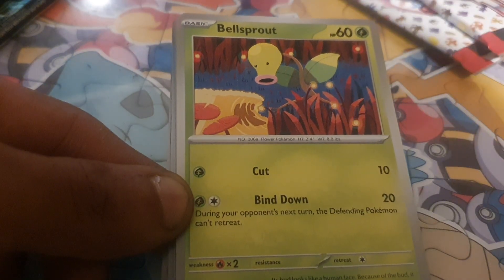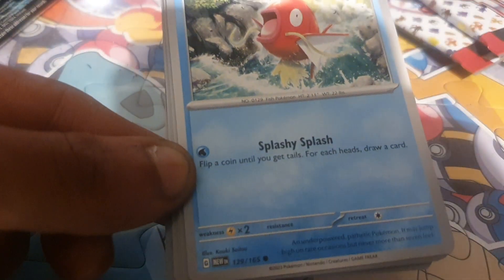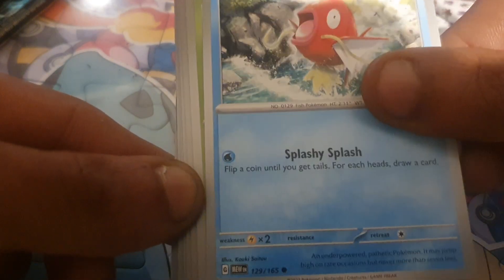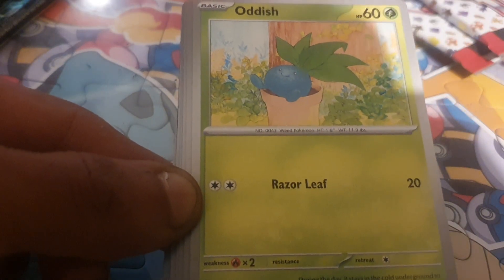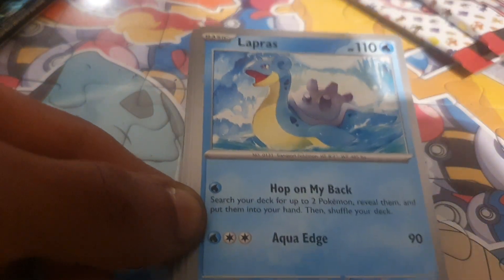Up next is Bellsprout, having 60 health points, being a Grass type Pokemon, with a Dex entry of 69, having moves of Cut and Bind. Then Magikarp, having 30 health points, being a Water type Pokemon, with a Dex entry of 129, having a move of Splashy Splash. Then Oddish, having 60 health points, being a Grass type Pokemon, with a Dex entry of 43, having a move of Razor Leaf.